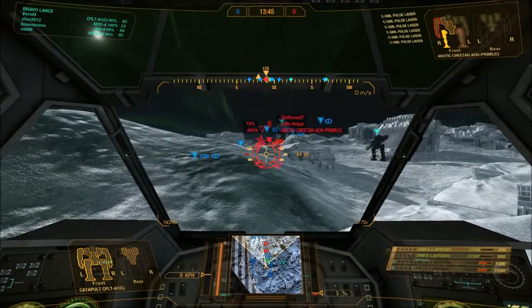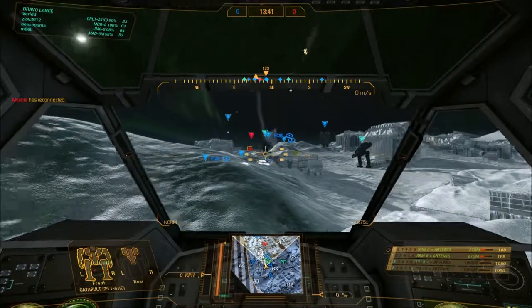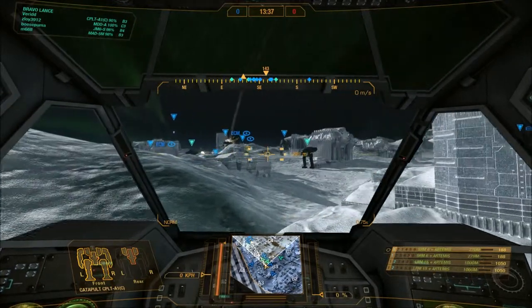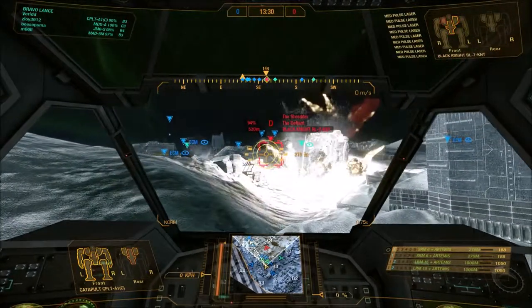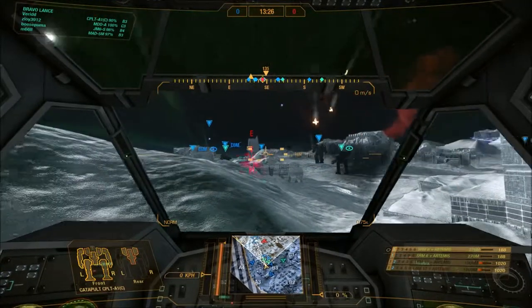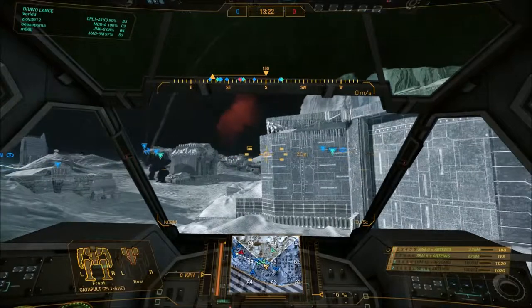I'll lock onto it and shoot the long-range rockets. Short-range just go straight. You kind of need good scouts for that, because without scouts you are not able to lock onto your target.